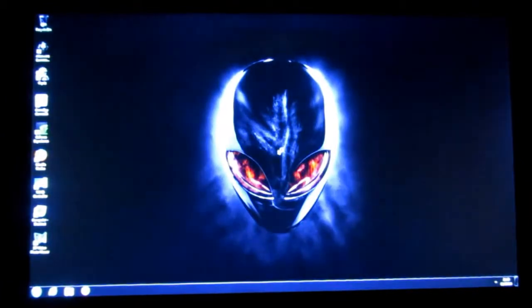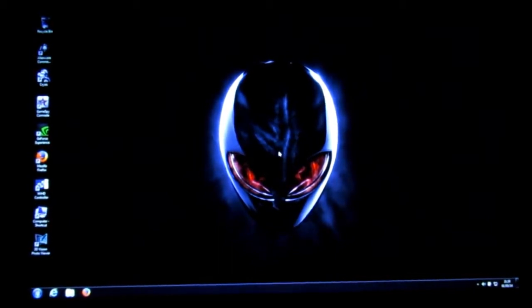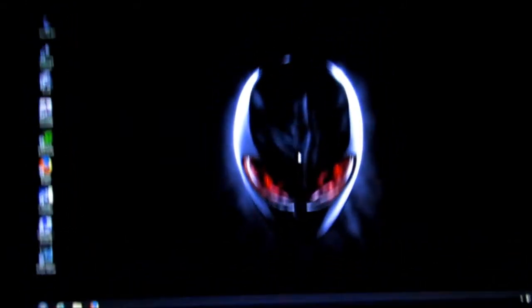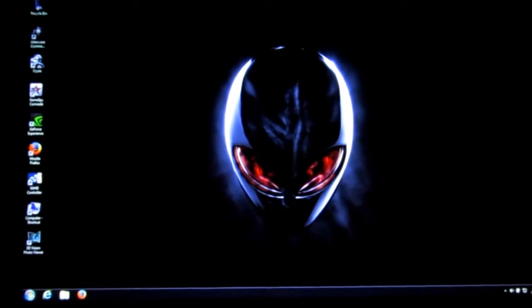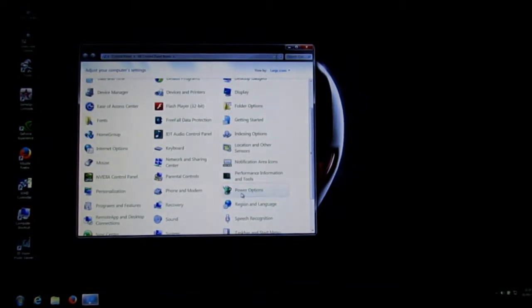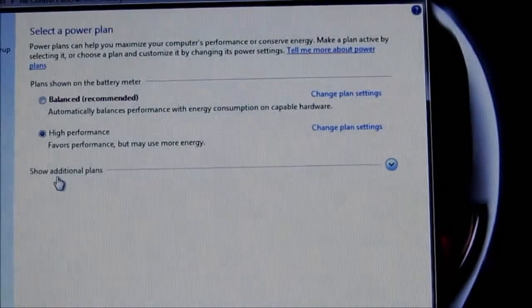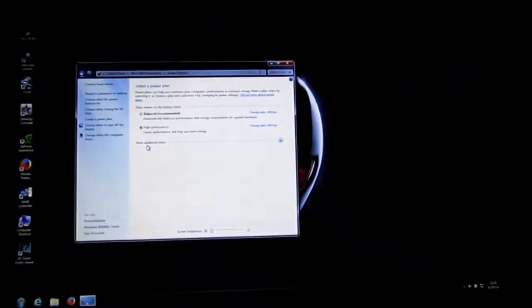Let's dim the screen temporarily so you can see the things I'm about to show you. As you can see in the corner, it's plugged in. Since we're talking about it being plugged in, let's check out the power options. As you can see, it's on high performance, not unbalanced.